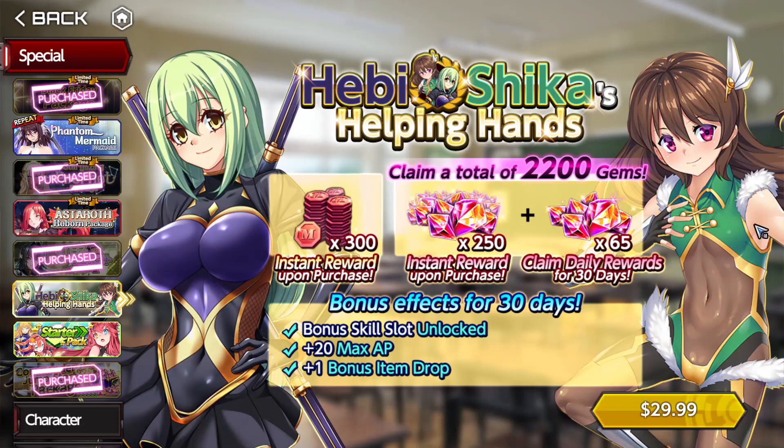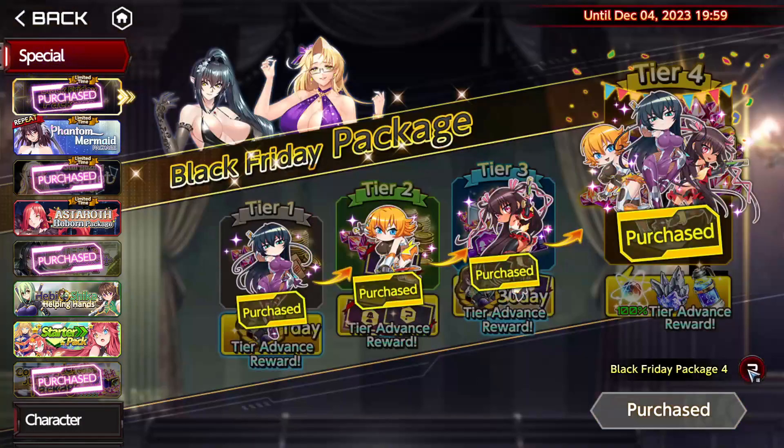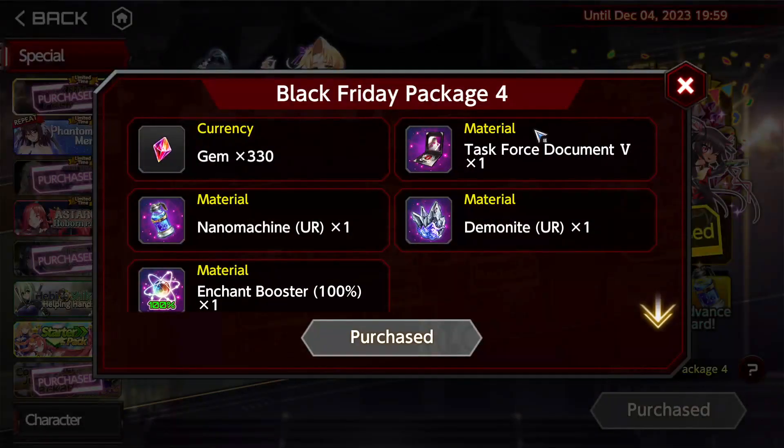Now we have the last pack. This one is $16. It is 330 gems. Then we have Task Force Document Number 5 — a shame, just like with the tickets that weren't updated properly, the same happened here, because Eleonore isn't in it.